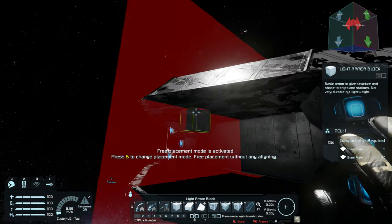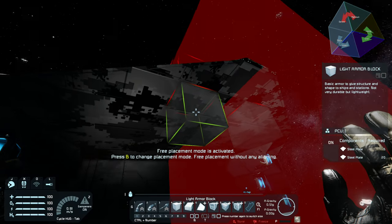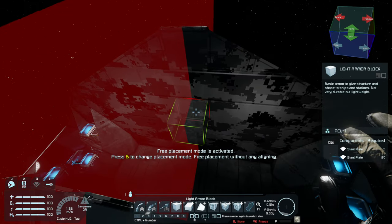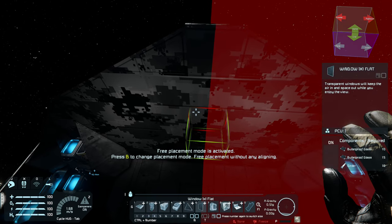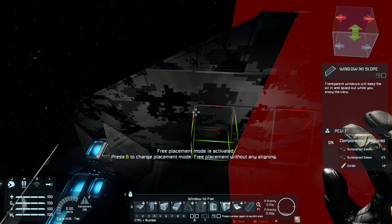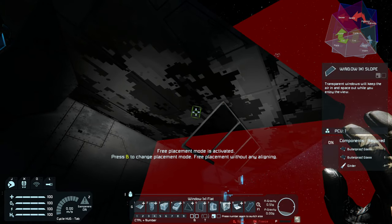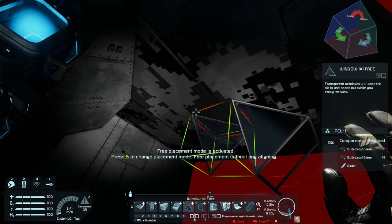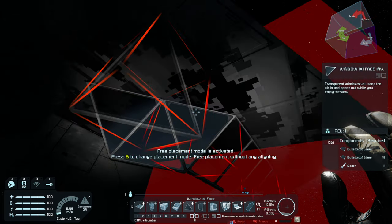So the observation deck that I want to create, I want to make it a little bit like the cockpit I had on the Nomad. To do that, I'm going to place some windows, probably here. So let's grab our windows. I want that to be on the outside - I want a corner window here, like that, another one there like that. So let's swap to the inverted of the same window.